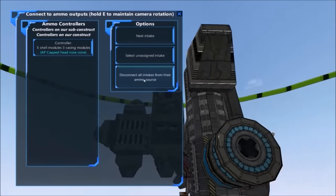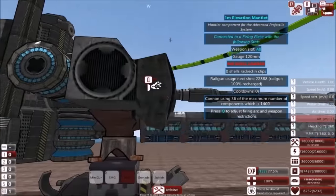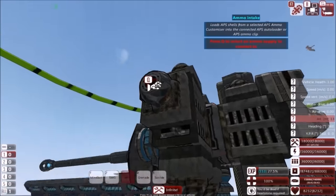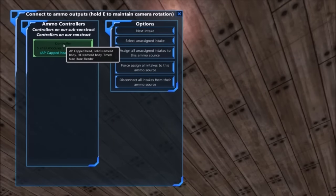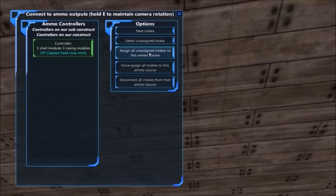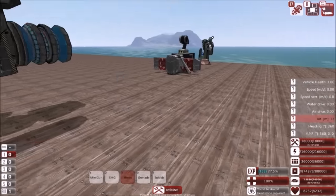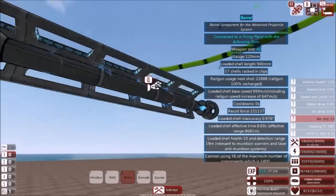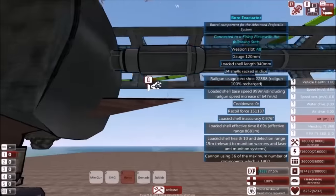Now we have our gun, but we don't have any shells — there is no shell loaded. How do we fix this problem? Let's just go right in here and select the controller that has your shell. Then, if you want every single intake on this gun to have this type of shell, you do 'assign all'. But if you want a different type of shell on different intakes, you can do individual shell types. There we go.